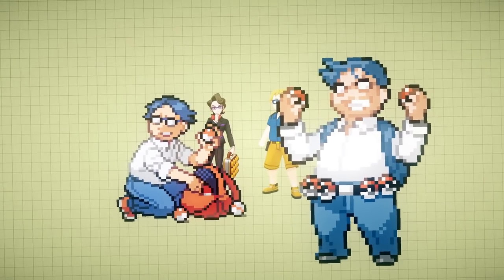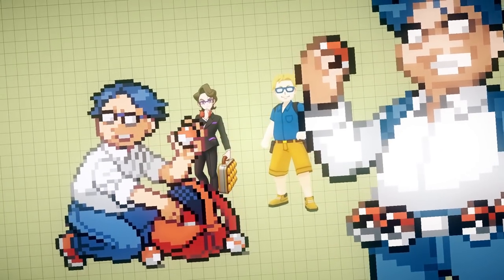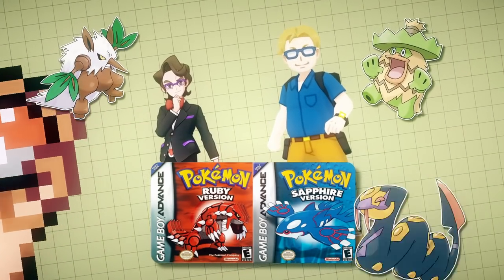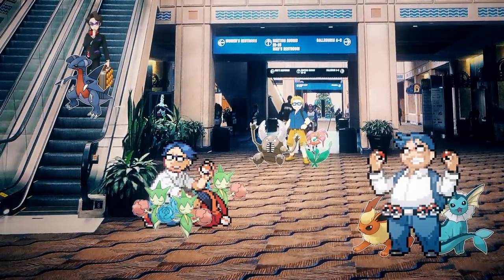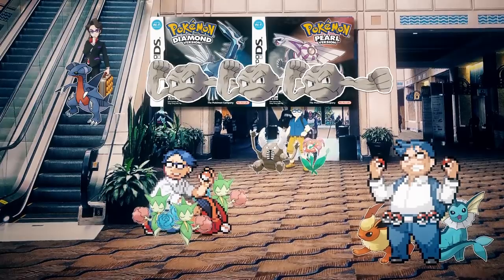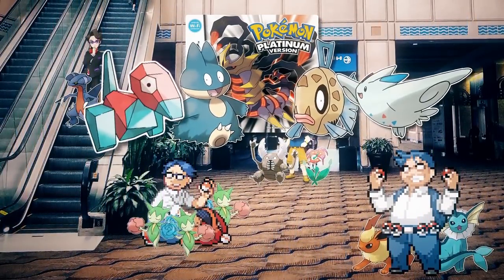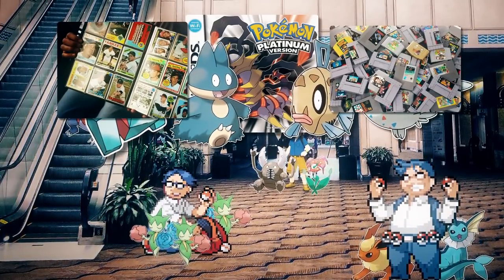Collectors are sort of like Bug Maniacs, except they are after whatever it is they happen to be collecting. In Ruby and Sapphire they have both version-exclusive Pokemon such as Ludicolo and Shiftry, or Seviper and Zangoose — collecting exclusive sets in a way. In Diamond and Pearl they have three of the same Pokemon — they are collecting that Pokemon. And in Platinum they mainly have rare Pokemon: Feebas, Munchlax, Togekiss, Porygon, etc. Because scarcity equals value, and that's what collectors like collecting the most.